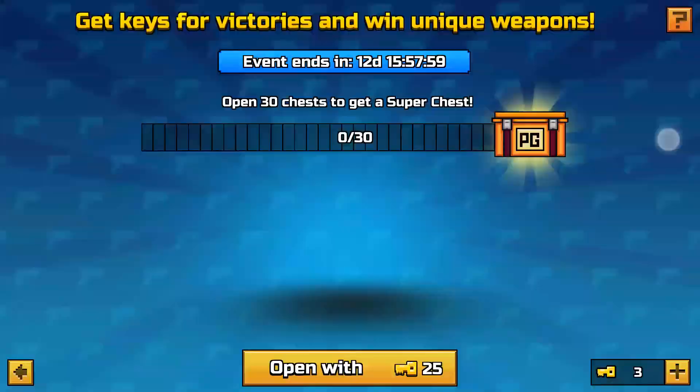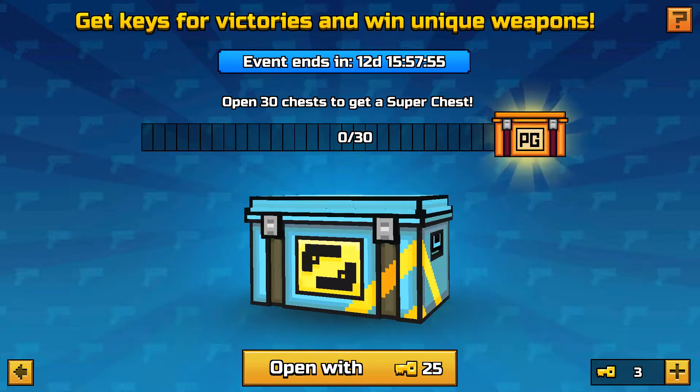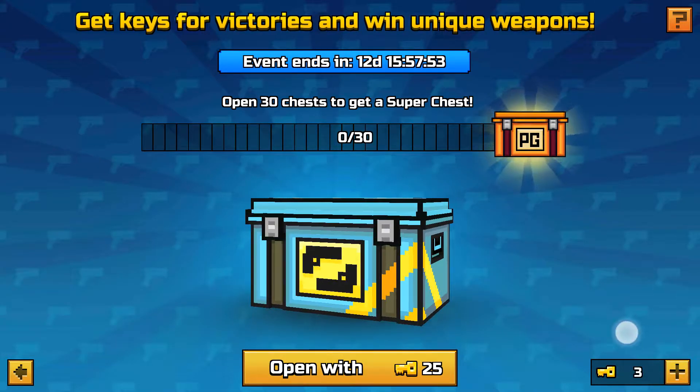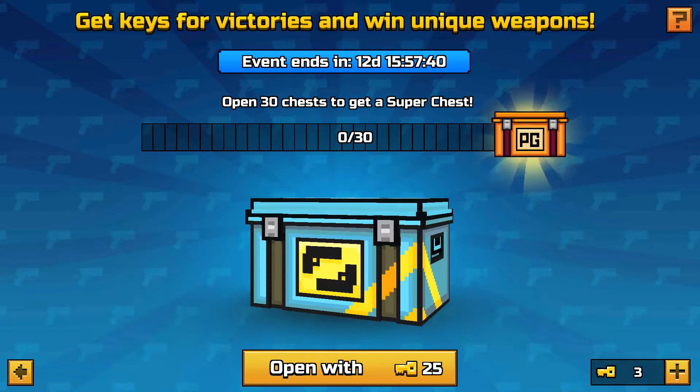I'll show you right now. So basically, you get it — at the bottom over here, you collect your keys from battles and stuff. And then when you're done collecting 25, you press it and then you keep on opening chests. When you open 30 chests, you will get cool guns. And when you open this chest over here, this is what you can win.